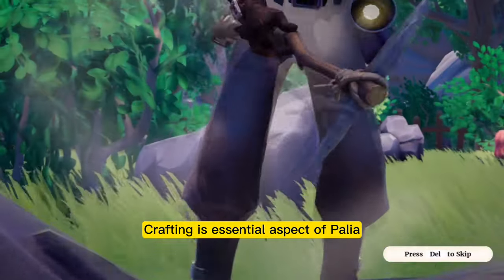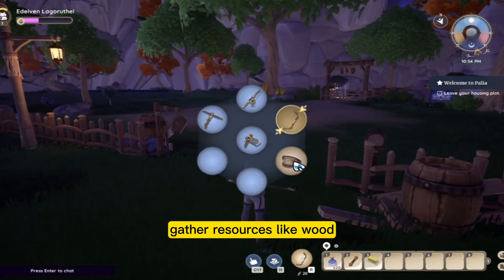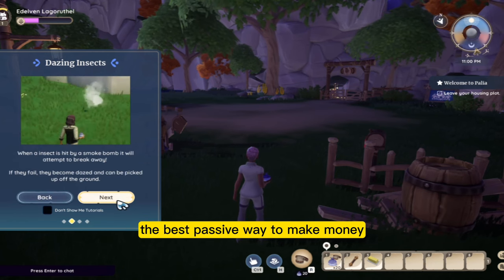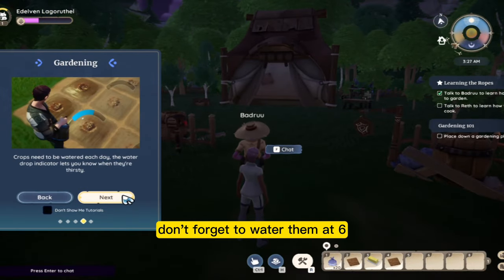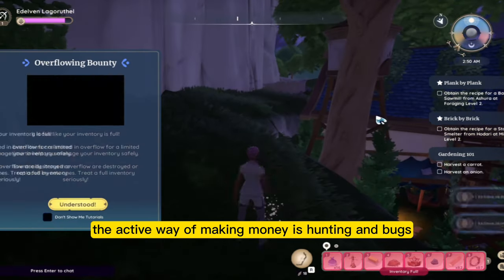Crafting is an essential aspect of Pellia. As you venture forth, gather resources like wood, rock and bugs — yes, a lot of bugs. The best passive way to make money in the region of Kilima at the moment is actually growing tomatoes. Don't forget to order them at 6. The active way of making money is hunting and bugs.